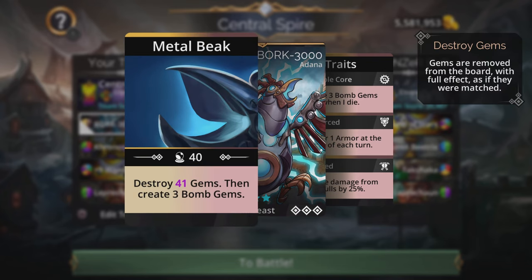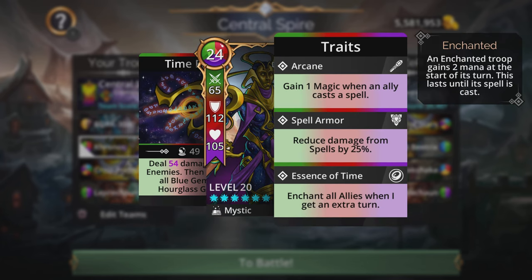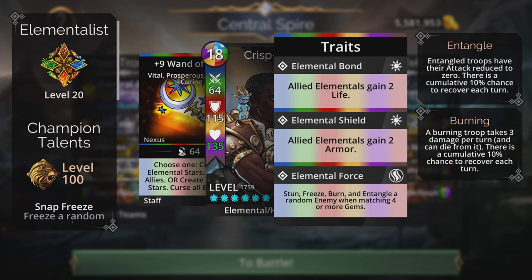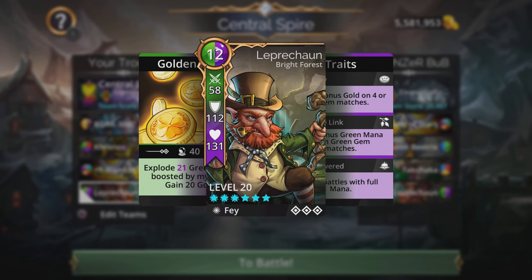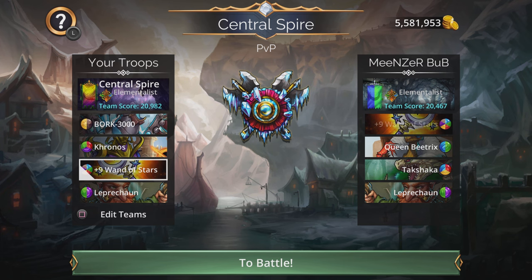Here's the team recap: Bork 3000 at the top with his Metal Beak spell destroying gems and creating bomb gems. Chronos for hourglass gems and enchanting all allies, which is very useful. The Wand of Stars for a potential cleanse, disabling the enemy team with the Elementalist's final trait, and freezing a random enemy at the start with Snap Freeze. Leprechaun for fast mana — you'll almost always have green gems available, and with every mana color on the team you can use any storm the enemy creates. Hit like, drop a comment, and I'll catch you in the next one!